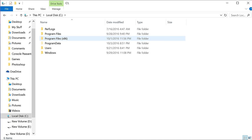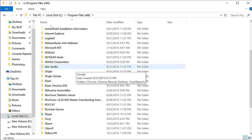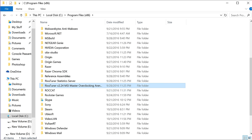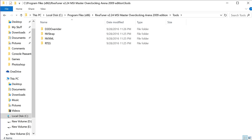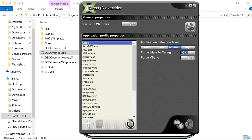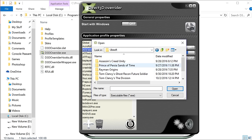To use this, simply download RivaTuner — link in the description. Install it, then go to Program Files (x86) and find RivaTuner. After that, go into Tools, then 3D Overdriver and open the EXE. After that, all you have to do is open the program you wish to enable triple buffering for, and once that is done, you can enjoy your game. But you do have to have 3D Overdriver open for it to work, so I suggest you make a shortcut handy.